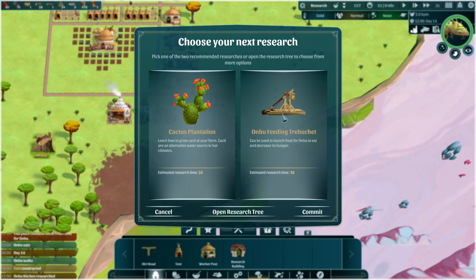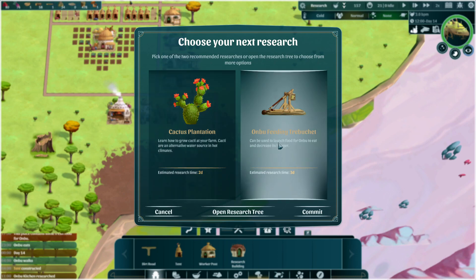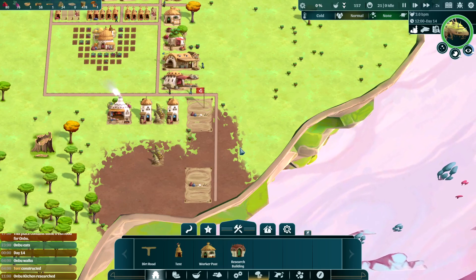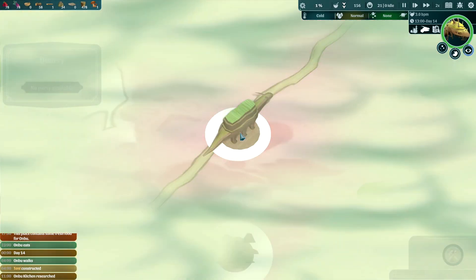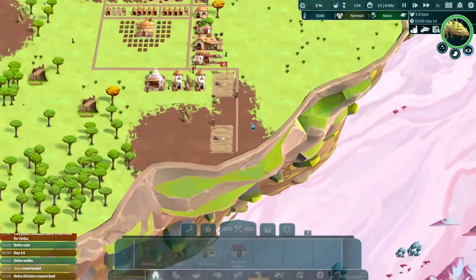Two different choices just popped up here. This is the trebuchet - we have to shoot food into the Ombu's mouth. It can launch food for him to eat and increases his hunger. Let's commit to that - we want to keep the big guy happy as much as possible.